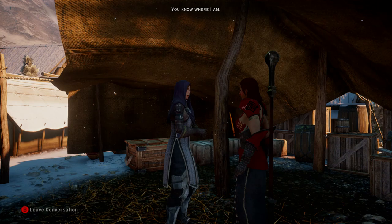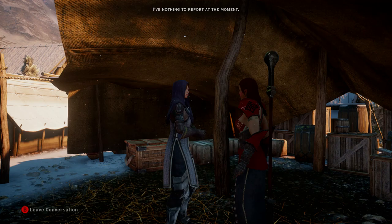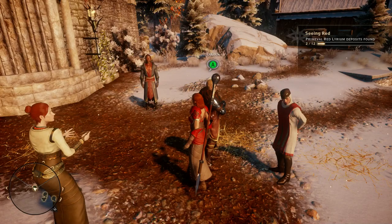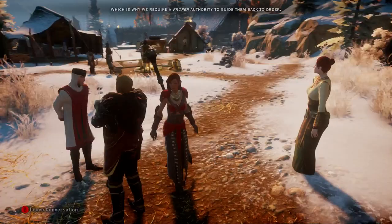Any updates? Anything I should know? I have nothing to report at the moment. Good chat. Hello Cullen. Mages and Templars were already at war. Now they're blaming each other for the Divine's death, which is why we require a proper authority to guide them back to order. Who? You - random clerics who weren't important enough to be at the conclave. The Rebel Inquisition and its so-called Herald of Andraste? I think not.